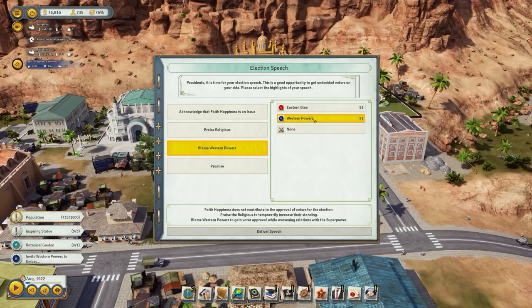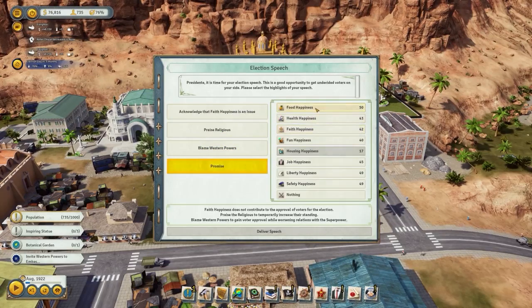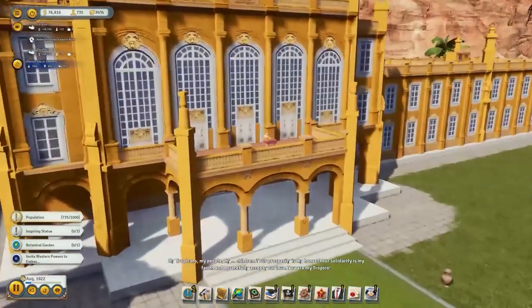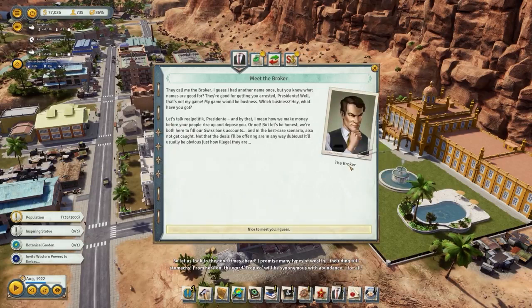It is possible, for instance, to promise unacceptable changes to the constitution, and immediately after their redemption render it null and void by spending a little dirty cash. Periodically, the game will put you in front of a choice in which you will undoubtedly infuriate one of the parties. But again, using your offshore account money for bribing pretty much solves the issue.